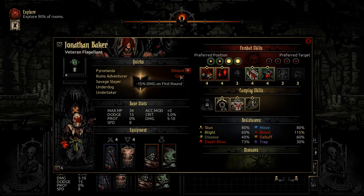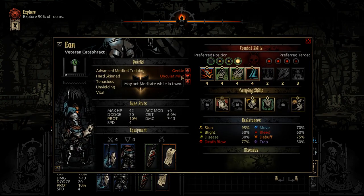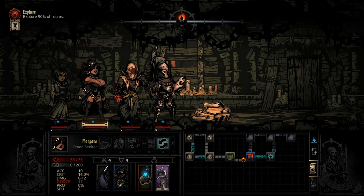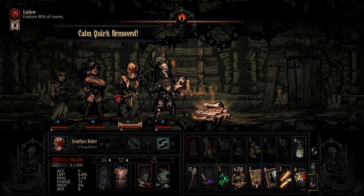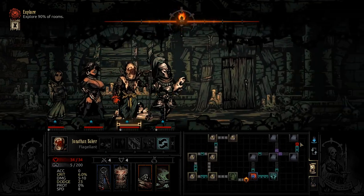We can get rid of a negative quirk here — that's pretty good to get rid of Distant. Let's look for any other locked-in quirks. You are all locked in — none of those are major. I think we try and get rid of this locked-in one here. Calm — unfortunately we didn't get the right one, but Calm is still a decent one to remove nonetheless.